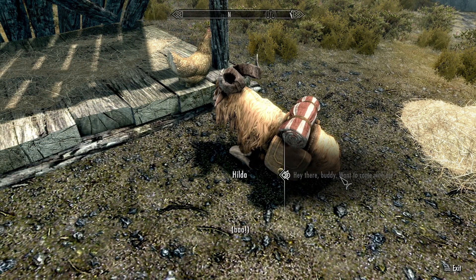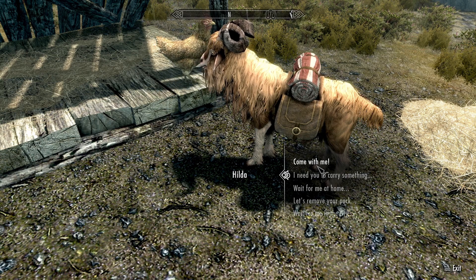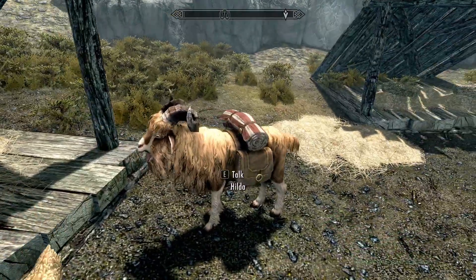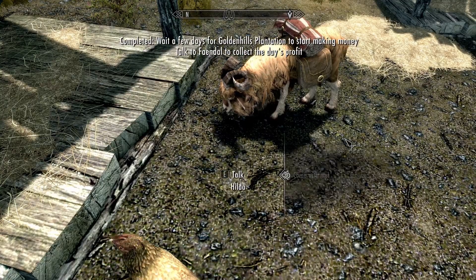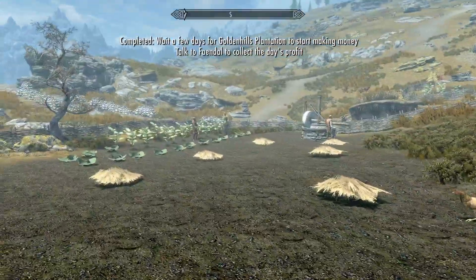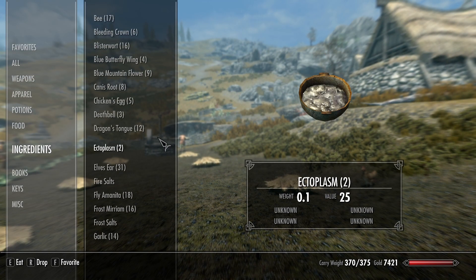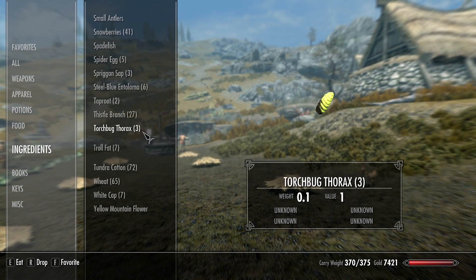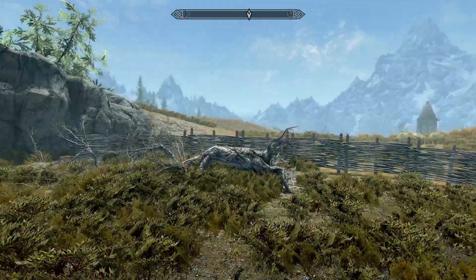Want to come with me? We're going to fight some dragons. Hilda can carry stuff, though it doesn't tell you how much carry weight you get with your followers and pets in this game. I'm going to collect my profit, and I think I'm just going to ditch all my alchemy ingredients for now. I'll do some more alchemy in a later episode, but I already ditched half the stuff I had. I've just got a lot, so I'm going to go back home and sort out my inventory.